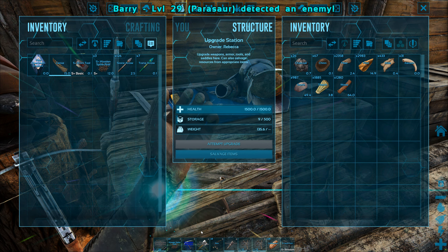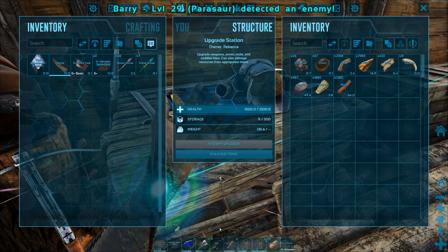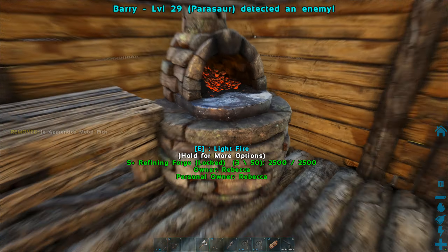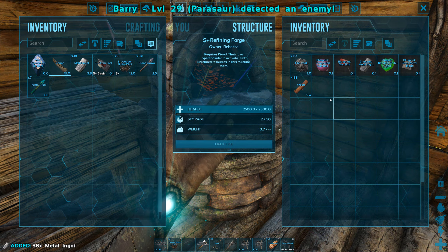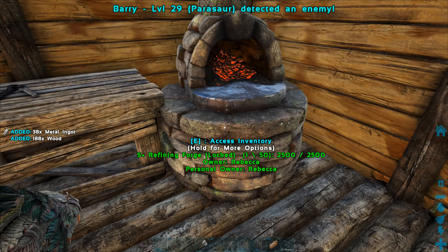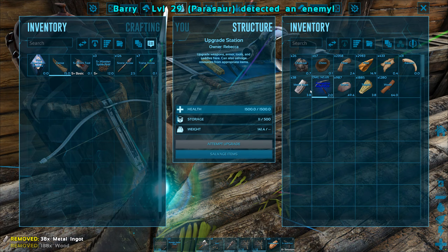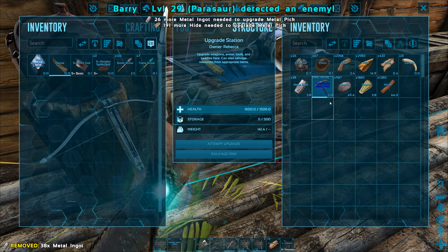I've also increased the chance to fail upgrading items from 5% default to 20%. So now it costs more and it's got a higher chance to fail. Which does sound brutal, but I am going for a vanilla-ish playthrough — vanilla sprinkles, a bit of fun, a bit of gambling. So it can't be too strong.